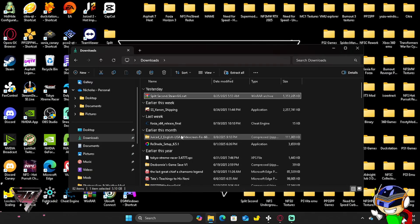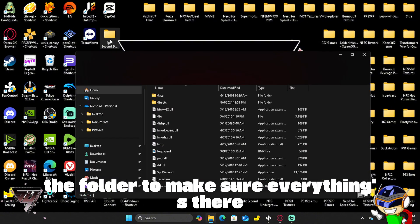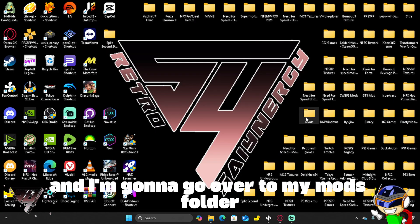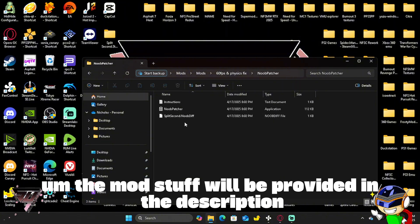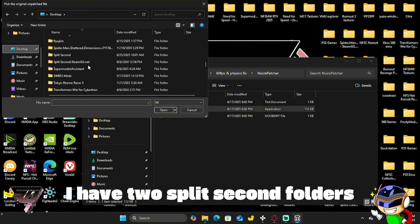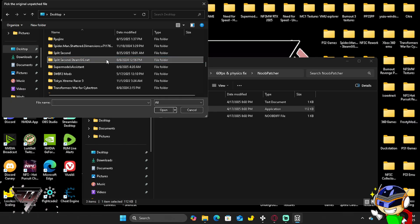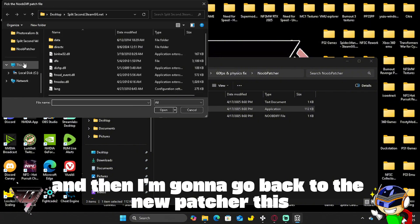Once that's done, we're going to go over to the folder to make sure everything's there, then over to my mods folder, then to the 60fps patch new patcher — links will be in the description. We're going to open that up and look for our Split Second folder, which is on the desktop. I have two Split Second folders, so I'll select the correct one and click on Split Second.